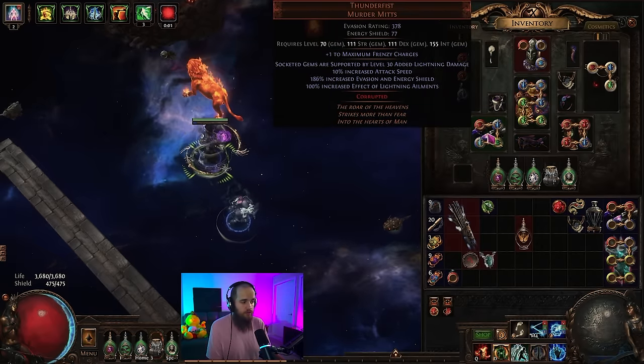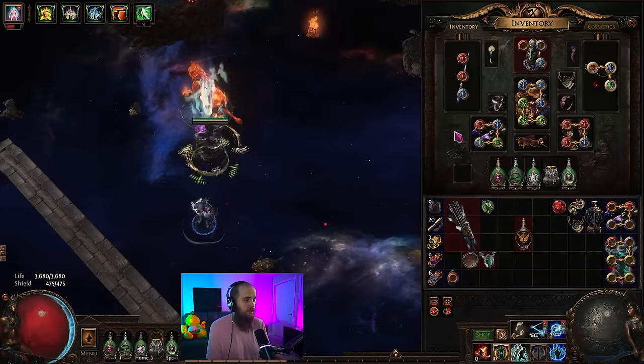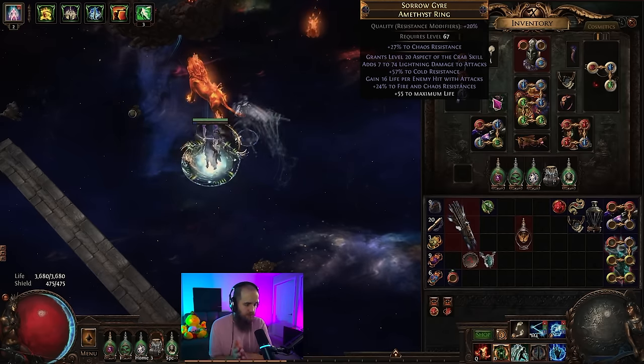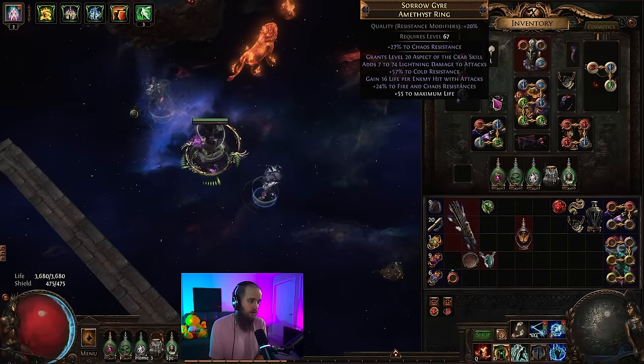All of this allows us to drop Returning Projectiles in our main link, use a bunch of other insanely powerful gems. Beyond that, nothing realistically has changed. I have crafted a different ring — there are notes on how to craft this in the POB. It's not as hard as it seems. I know this ring looks insane, but it's genuinely not that hard.